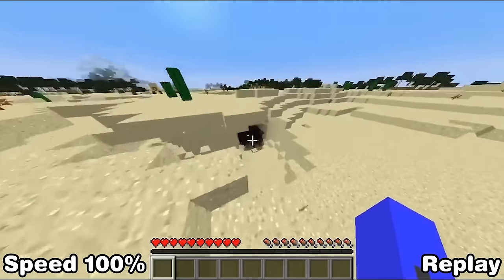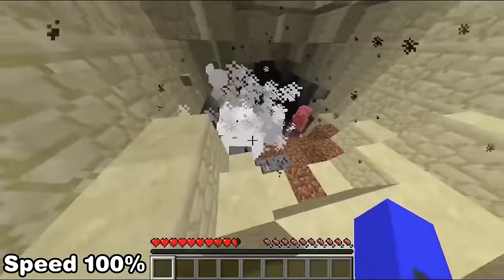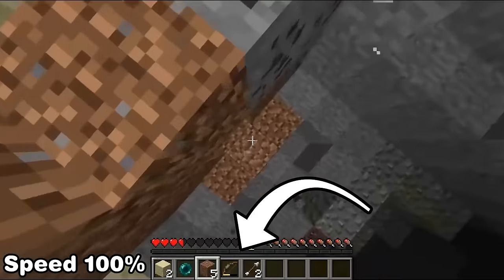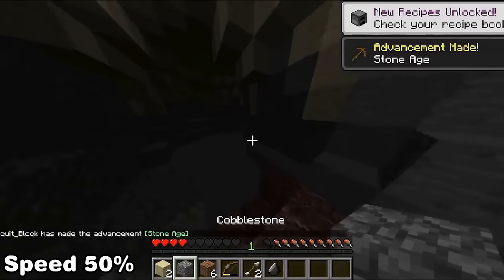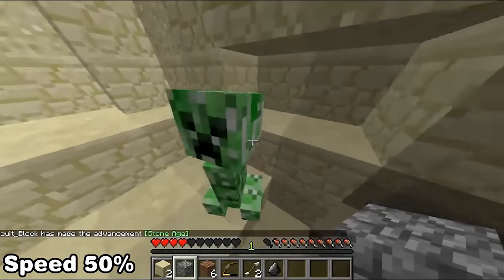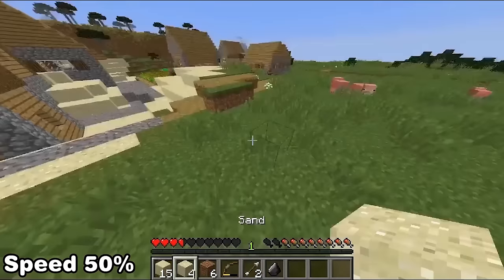Next we'll need a bow to kill blazes, but the only way to get a bow from the skeleton is to be responsible for the kill — to do this we throw a pearl at it, registering as us hurting it. The second creeper will blow up the skeleton and there's the bow. The next thing is to throw a pearl towards the nearby village but then set the render distance really small so the pearl unloads. This lets us multitask by getting additional sand via a third creeper blowing up the area, then set the render distance back to how it was to teleport when we're ready.